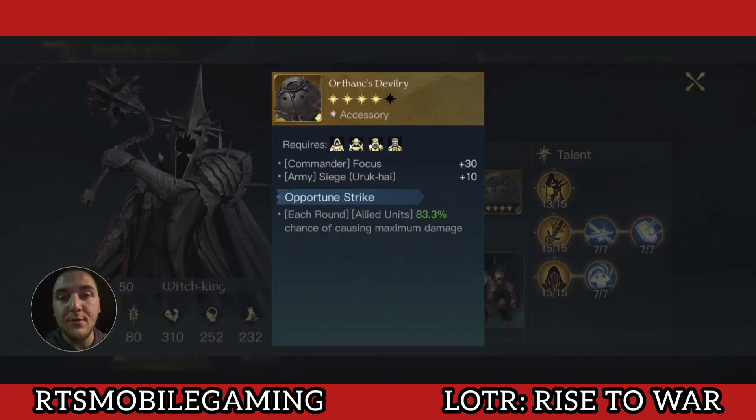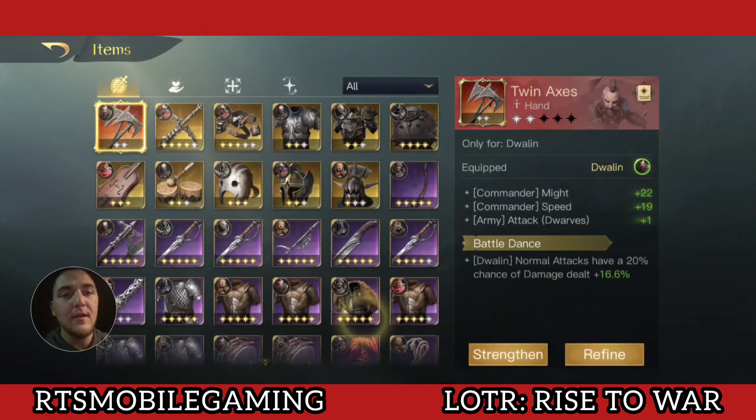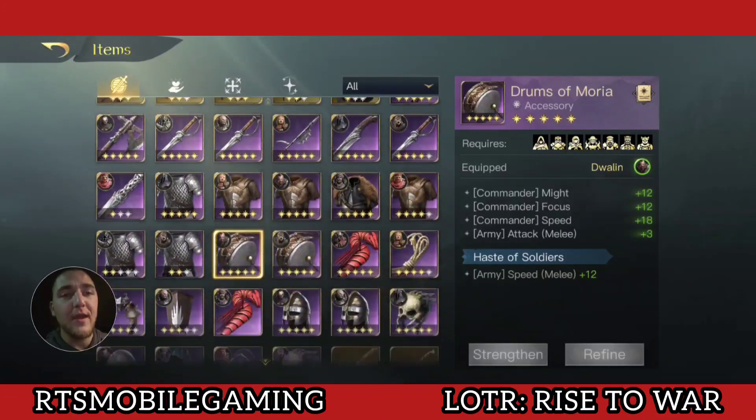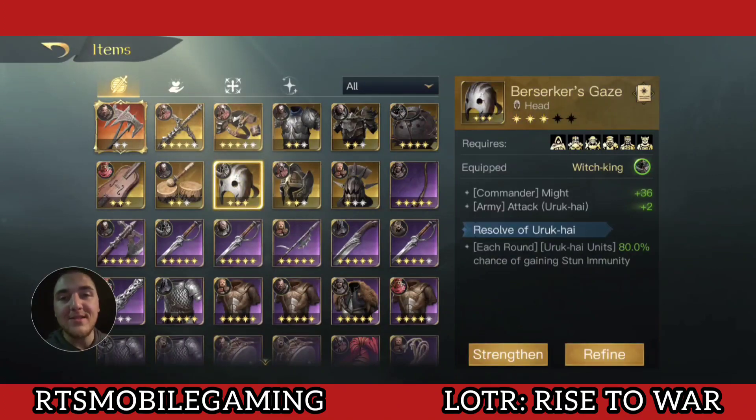This will be a massive change for the average and medium player who doesn't have a 3-star, 3-refinement gold accessory. If you have the purple Drums of Moria, which I absolutely love for many of my commanders, these are going to be one of the new best in slots. There's also an accessory in the orb that gives you plus melee attack and damage, and that will actually be on par with the Orth Ranks Devilry with the proc. You will now get 17% more benefit from using the plus 3 attack on the accessory and weapon. The Berserker's Gaze helmet is still one of the best in slot because it gives plus attack to your Uruk-hai.